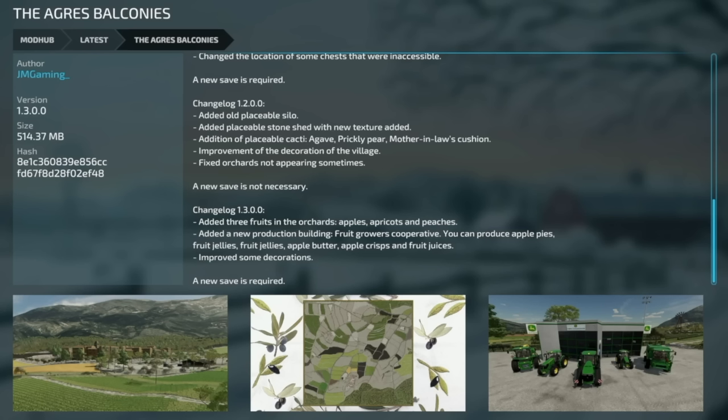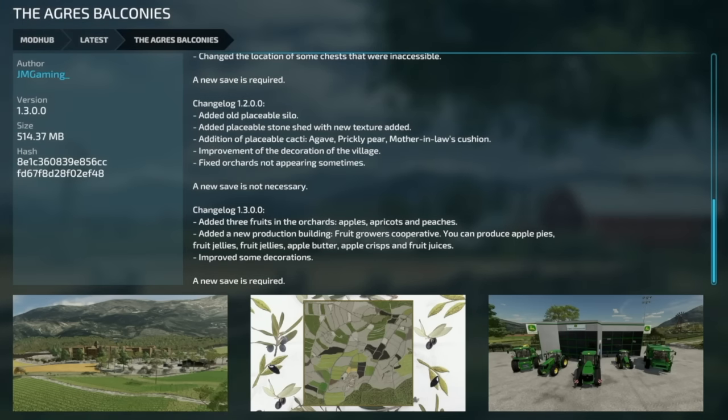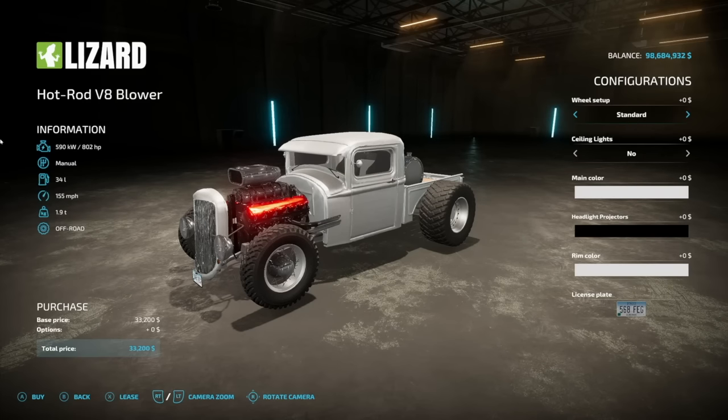For PC, Mac, PlayStation 5, and Xbox Series players: the Agris Balconies version 1.3 adds three orchard fruits — apples, apricots, and peaches — along with a new Fruit Growers Co-op production building that produces apple pies, fruit jellies, apple butter, apple crisps, and fruit juices. Decorations have been improved. A new save game is required.